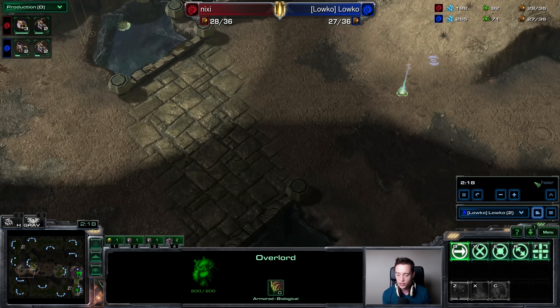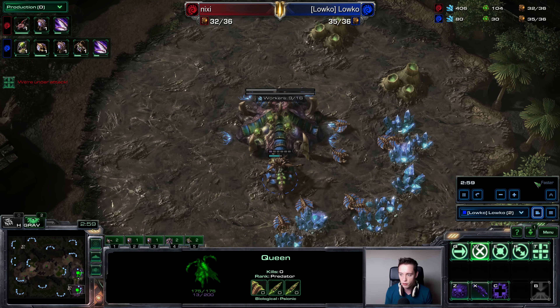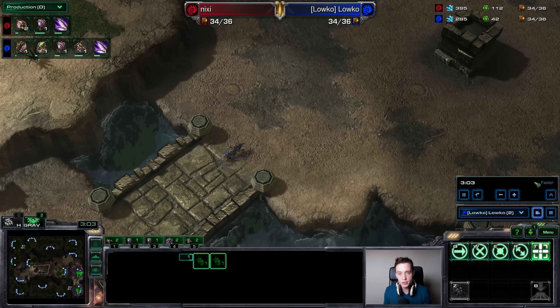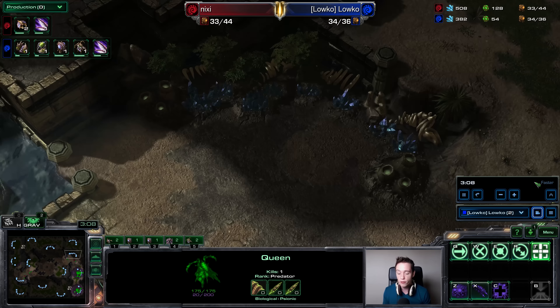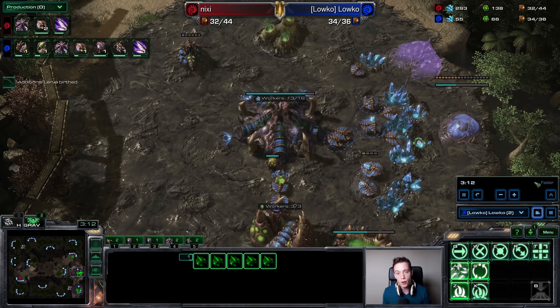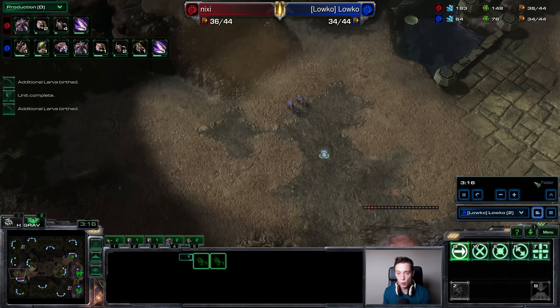We are going to do a very similar build order. We're both going to go for a quick third base. I'm going to go for Zergling speed first, he's going to go for Zergling speed first, and we both add on a Baneling Nest. But at that point, I decide to go for plus one attack on my Zerglings, and my opponent decides to go for three more gas, tech up to a lair, and eventually get the Spire started. Since my opponent also puts down his Spinecrawler, he's going to be playing defensive.